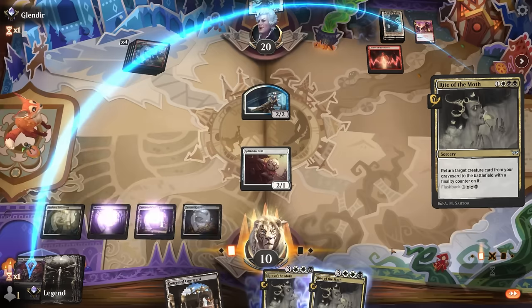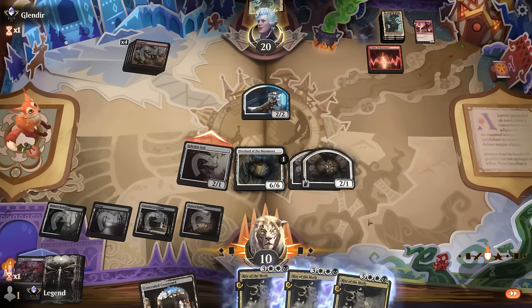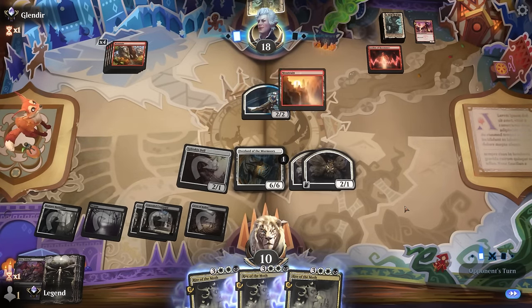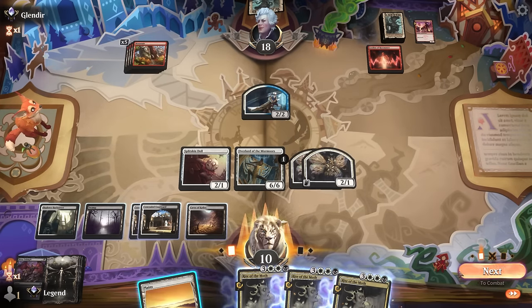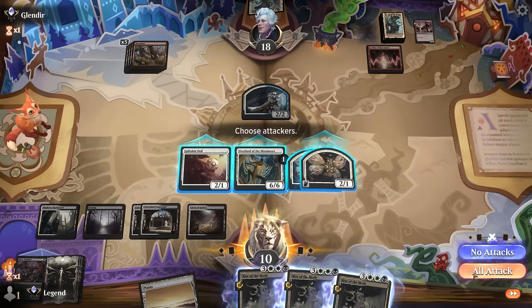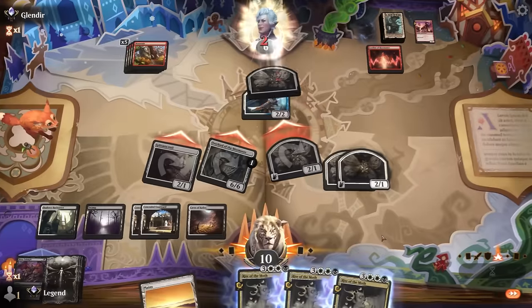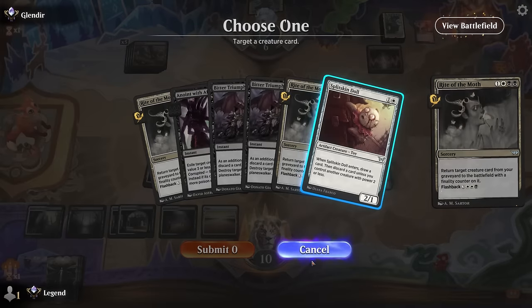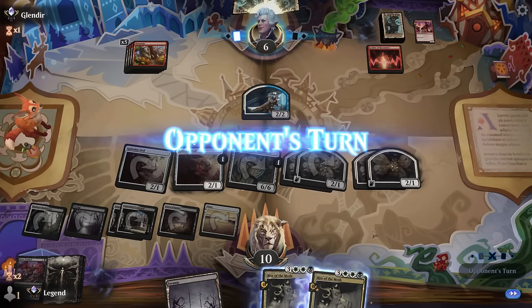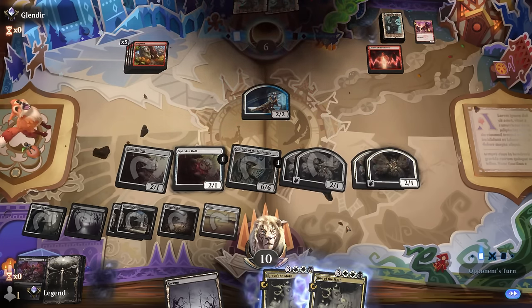Still fine to take out Swiftspear since cards like Monstrous Rage are much better if they have several creatures to target. Now bring back the Overlord. I'll get in 4 damage with the Doll. We'll see if our opponent can beat the Overlord — with the Red Ley Line it's very much possible if they draw well. One card left, no attacks. Get in with everyone — can flash back Rite to get back another Doll. It's gonna be tricky for them to present lethal, but not impossible. And our opponent scoops. Awesome, on to the next one.